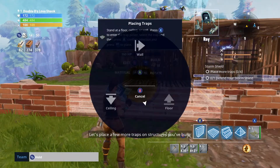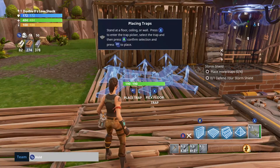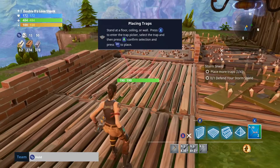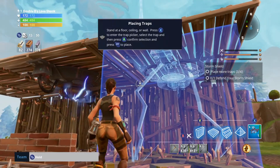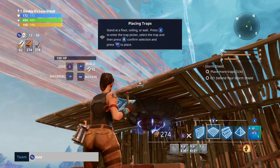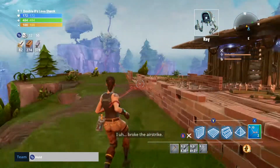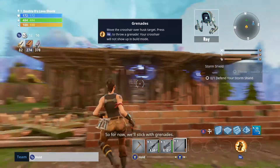Let's place a few more traps on structures we've built — put them anywhere you like, but remember this first attack will come from the south. Yeah, we might as well armor up these portions. One more for a ceiling. I really want to — let's see if it'll let me build. No, won't let me build up top, that has to be a trap. Right now we're kind of following the tutorial. I broke the airstrike. Let's not dwell on who crashed what into a mountain. So for now we'll stick with grenades.